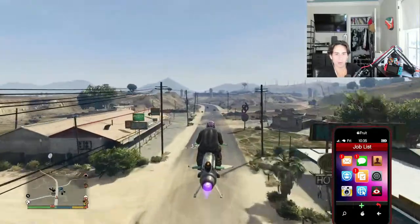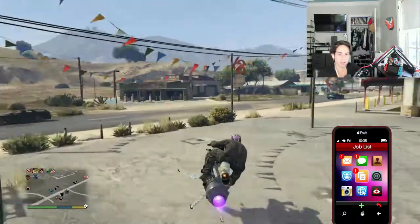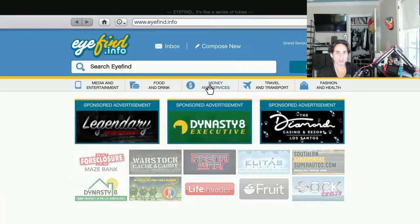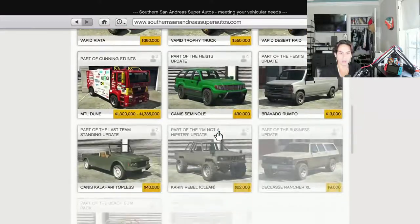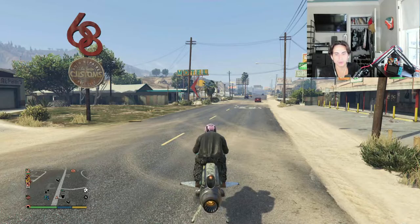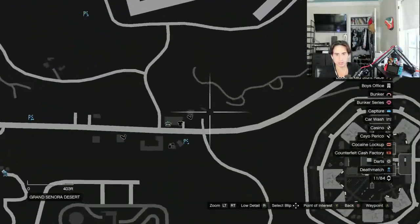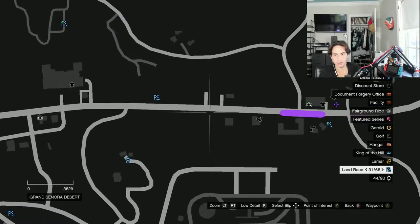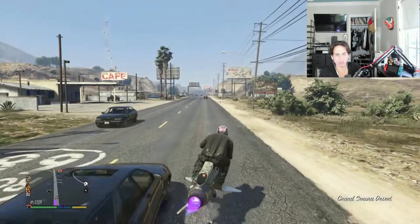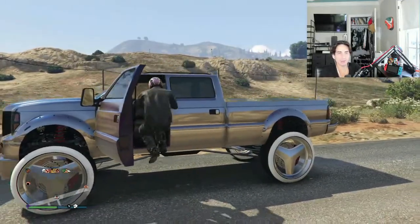I'll do a quick drive-by on my Oppressor — nope, not there. This is the famous parking lot where the Sand King spawns. You can head over to Southern San Andreas Super Autos, go to Off-Road, scroll all the way down, and buy the Vapid Sand King XL — this one, not the Saddler — for 45K. I'm going over here by this gas station to call in my Sand King.